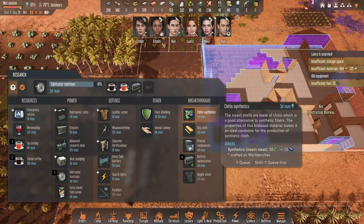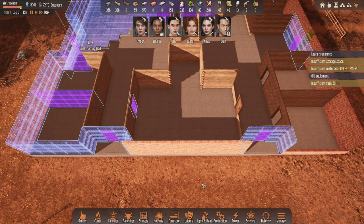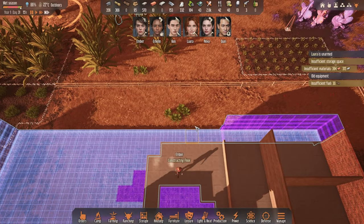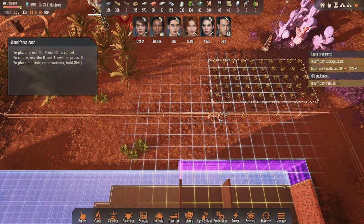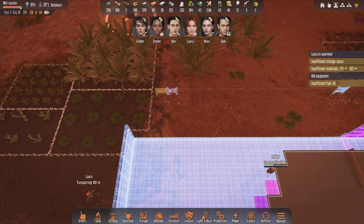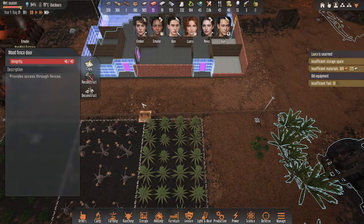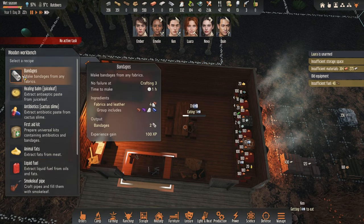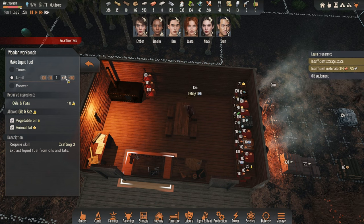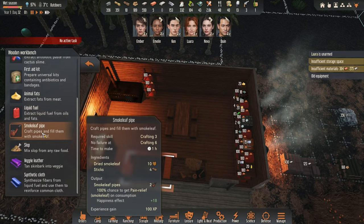Quinn is almost done with the research - fabricator matrixes, that's good to see. Our kitchen area is almost complete as well. Let's place a few fences and get access to this area. It would be nice to have a shortcut here too. We also want to start doing a bit more fuel - there are quite a few items here. Let's keep at least 60 fuel - that's two trips worth.